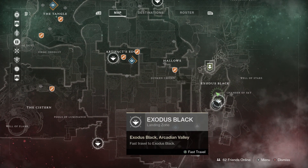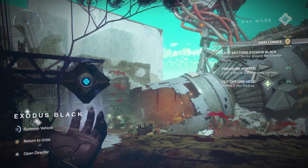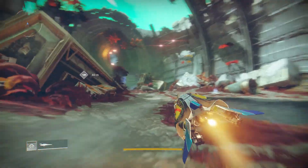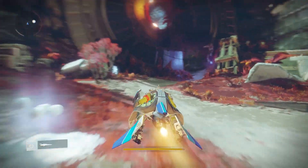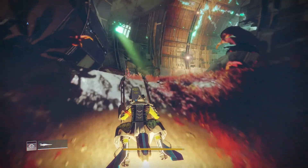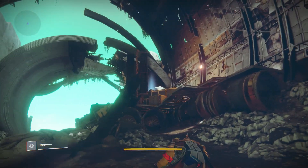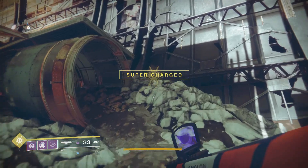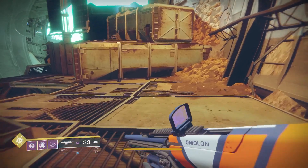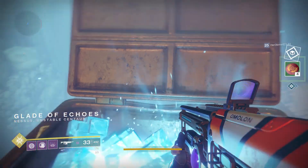For our fourth chest, you're going to want to come to Exodus Black. So when you get to Exodus Black, pull out your sparrow. We are going to shoot this way and make our way to the next area. Once you start to go through this broken piece of the ship, when you get to the light at the end of the tunnel, you're actually going to look up and to the right before you leave this area, and there will be our fourth chest. You have to jump a little bit to get there, but it is not difficult at all and you can get there extremely quick. That is number four out of five and we only have one more to go.